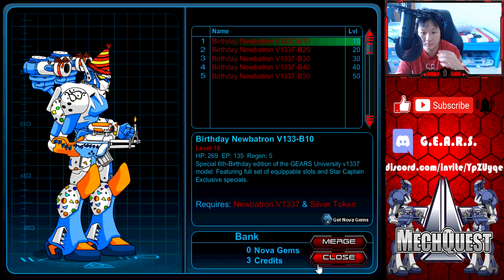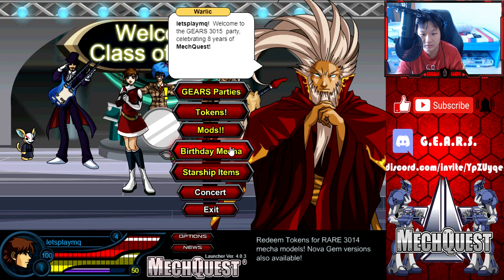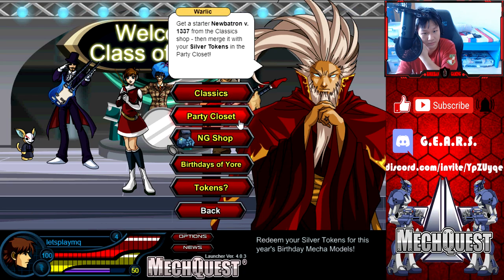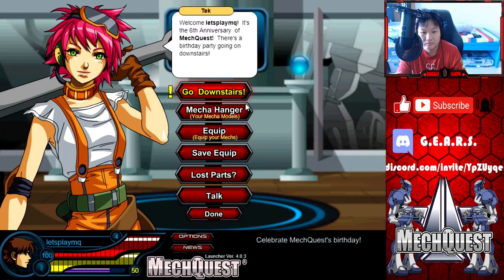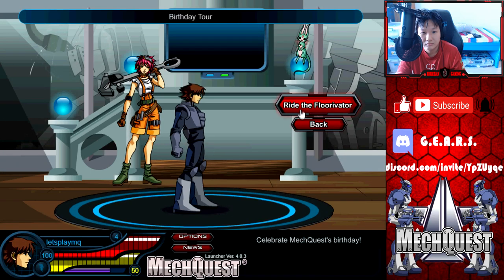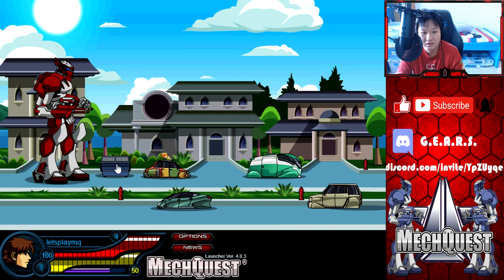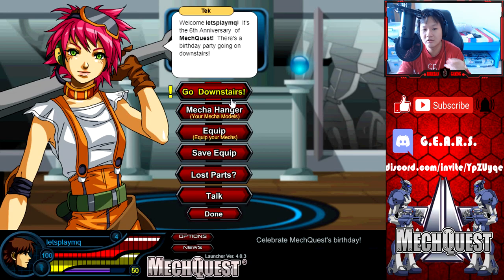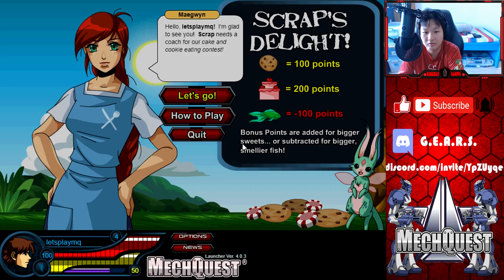Level 10 version? Wait, hold on — there's a golden Neubertron version, right? I know there's a golden Neubertron version that's like free or something. Is it the birthday one or the golden one? Gears parties — what is this? Wait, there's a golden version, isn't there? Am I missing something here? Where do I get a golden version? You know what, we'll just go ahead and play this minigame.